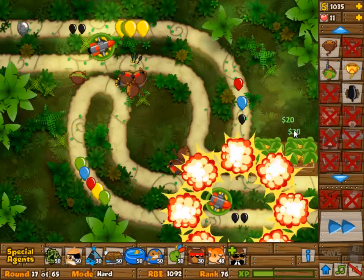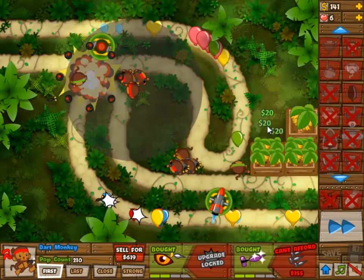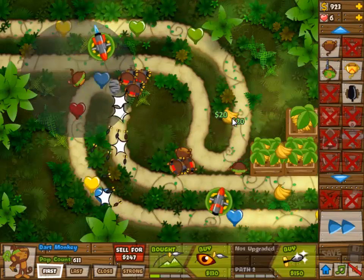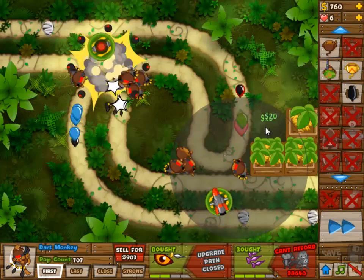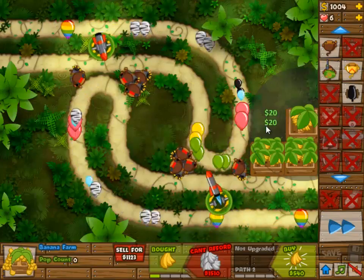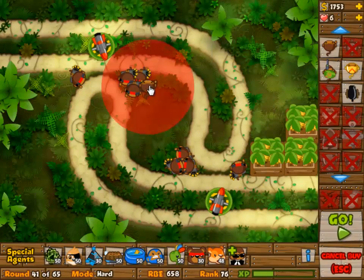I'm going to build AOE on everything because everything seemed to be AOE except for the snipers. The snipers are going to be used to pick off the MOABs; the rest is going to be used as AOE damage. So I lost about five or six lives in the process here — six lives remaining.